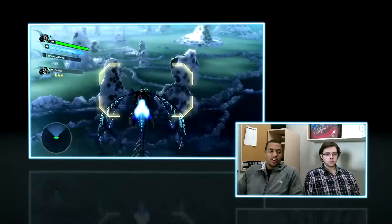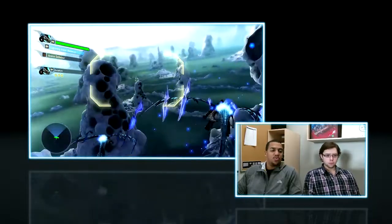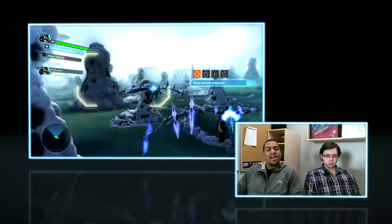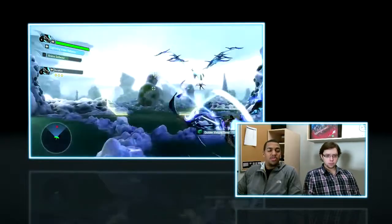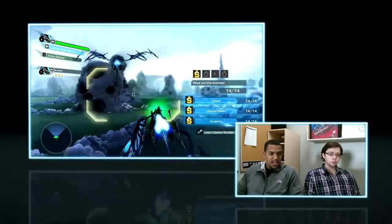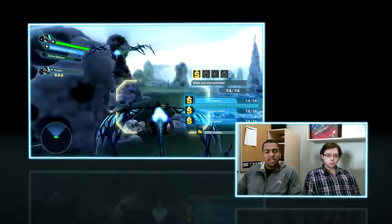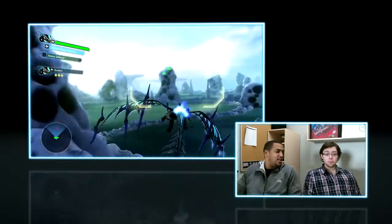What's up everyone, thank you for joining us. My name is Rakari and I'm here today with Connor, who is a game designer on Crimson Dragon, and he is going to walk us through setting some high scores. In Crimson Dragon, you can not only S rank a mission, but you also get a score as well. So he's going to give us some tips and tricks and really show you guys how to get those top spots on the leaderboard. So with that, I'll hand it over to you.